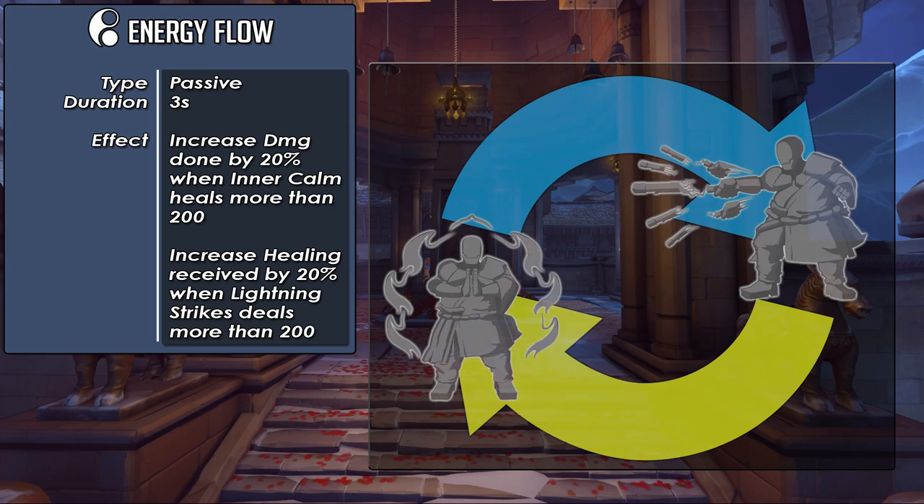Kwan's passive is called Energy Flow, which provides him with small buffs if certain conditions are met. Type is passive, duration is 3 seconds for these buffs. The effect is: it will increase Kwan's damage done by 20% when the Inner Calm ability heals for more than 200, or it will increase healing received by 20% when Lightning Strikes deals more than 200 damage. In practice — if you activate Inner Calm and enemies hit you for over 200, you get a damage buff. If you hit two or more enemies with Lightning Strikes for over 200 total, your healing goes up by 20%. You deal a lot of damage, you get a little bonus healing. You do a lot of healing, you get a little bonus damage.